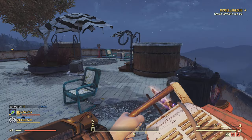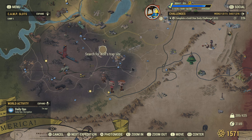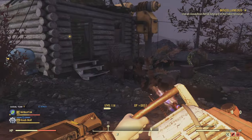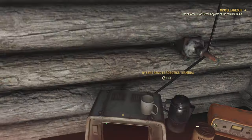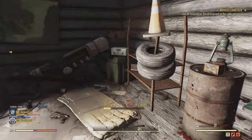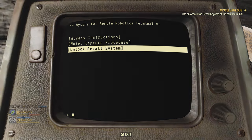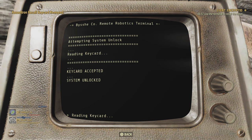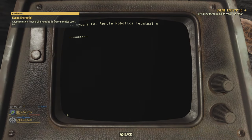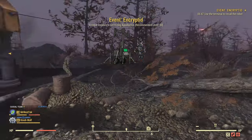Now you are ready to start Encrypted. This is a very tricky event, so I'd suggest doing it in a public lobby for help. Come over to this little cabin to start it up, go to the terminal, and make sure ghouls aren't attacking you. Select 'Unlock Recall System' - this is how you do it the first time. Once started, it'll be seven minutes until the Sheep Squash appears, or you can initiate it faster if you don't want to wait.